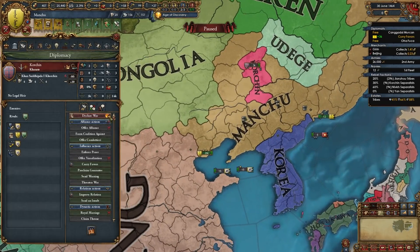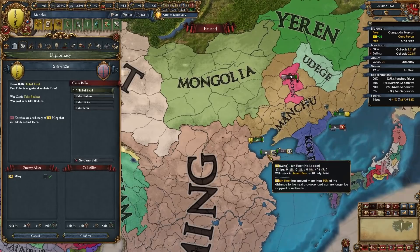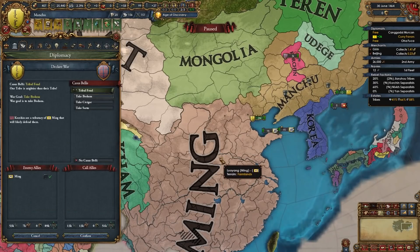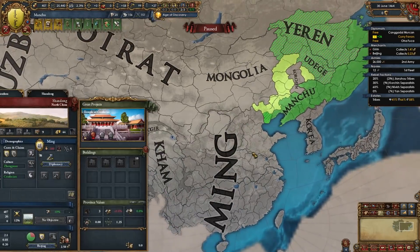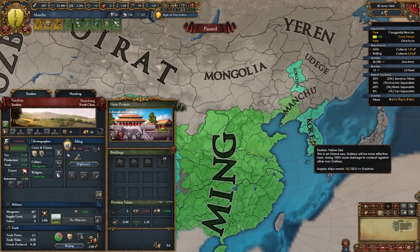Now that my truce with Korchen is up, I'll be declaring on them and once again Ming will come in. This is the whole Bank of China meme where we're gonna milk Ming for every last penny — I'm basically gonna fight them again, lower my truce timer with them, and take all their money once again, all just for fighting Korchen. This will be easier later if you declared after their second reform since then you'll border more of their tributaries. I only border two in my case — Korchen and Korea.